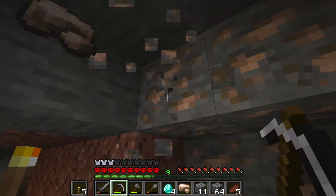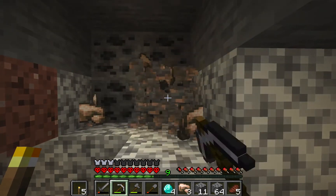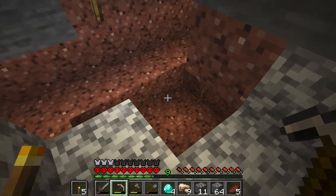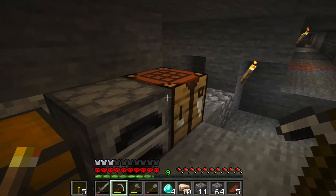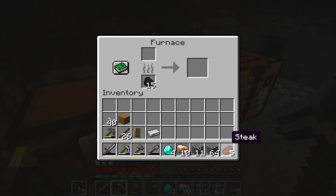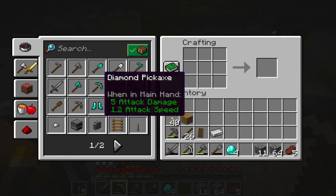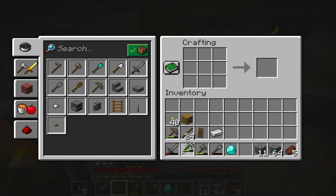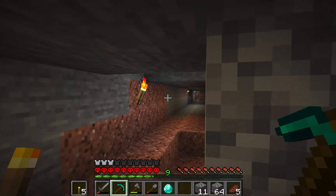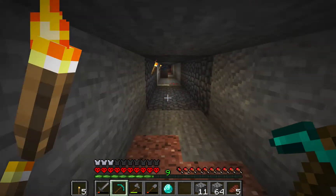And if we find obsidian I can make an enchanting table with the books I got from the first episode — we also need obsidian and two diamonds. But it looks like we only got four diamonds, so we don't have enough for both. I'm going to take the iron out and put it in the furnace, and I'm going to craft the pickaxe. There we go, I have the pickaxe. Oh, there's some lapis over here — that will be good for enchanting in the future.